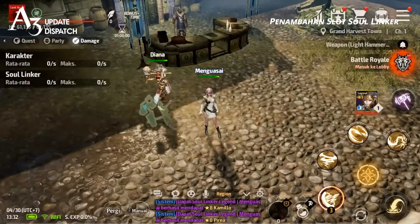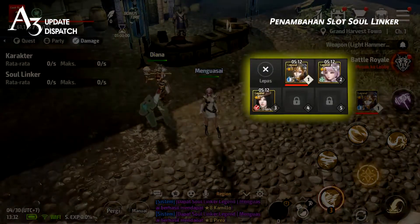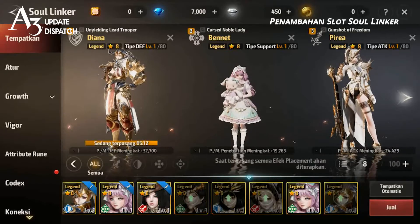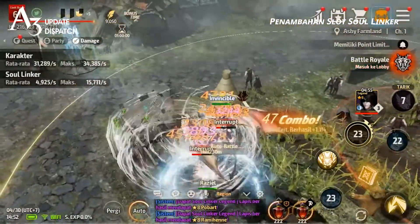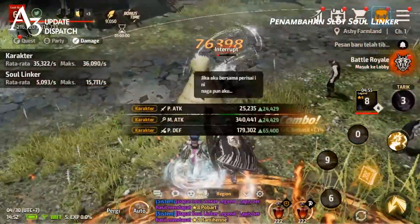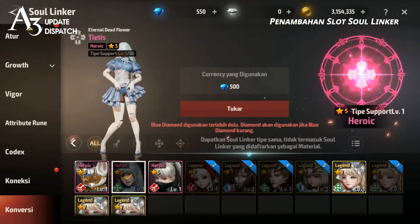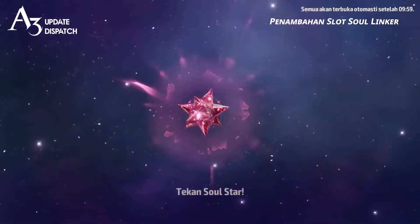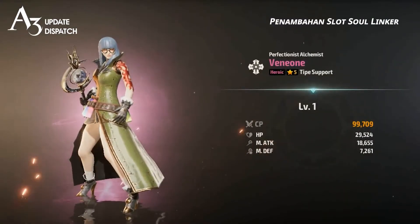Before, each Apostle could bring 3 Soul Linkers on their adventures. With this new update, that number has increased to 5, allowing you to build your strategies around even more Soul Linkers. Now that you have slots for more than just one attack, defense, and support type, maybe it's time to change up your playstyle. We also have Soul Linker conversion events, wish currency item updates, and more — so you can level up your Soul Linkers to place in those new slots right away. Be sure to check it out!